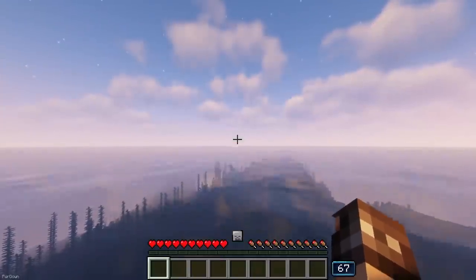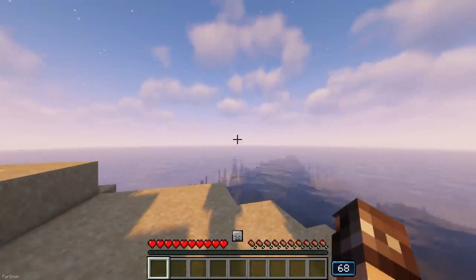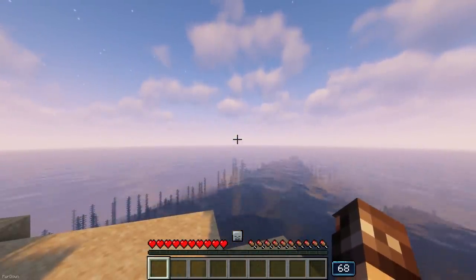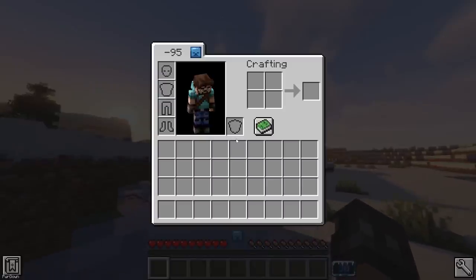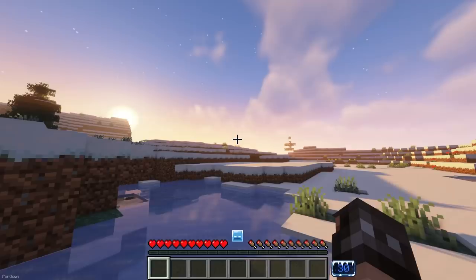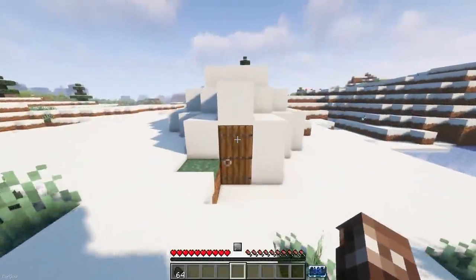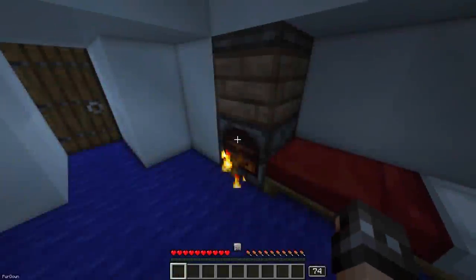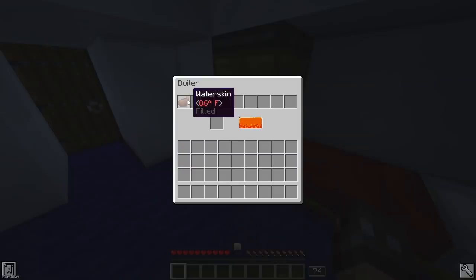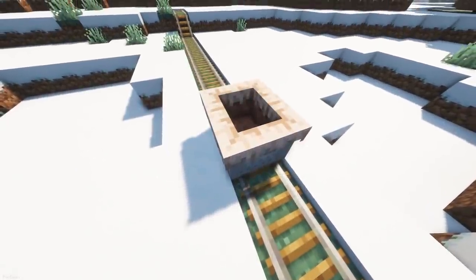Cold Sweat is a survival mod adding a new temperature mechanic to the game. On the screen, you can find the world temperature next to your hotbar, as well as your player's status above your health and in the inventory screen. The temperature is affected by the biome you're in as well as the blocks you're next to, and if you get too hot or cold, you'll begin to take damage. You can mitigate temperature with blocks like the Hearth, which can regulate the temperature of a room, or use Water Skins placed in a Boiler or Icebox to change the fluid temperature. There's even insulated minecarts.